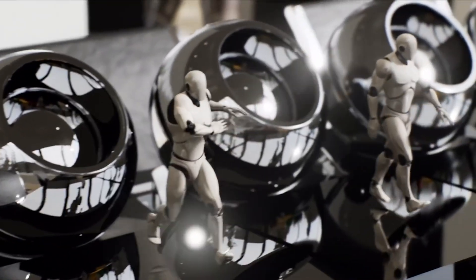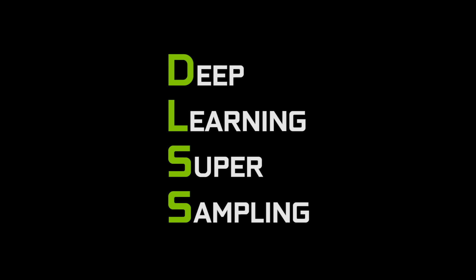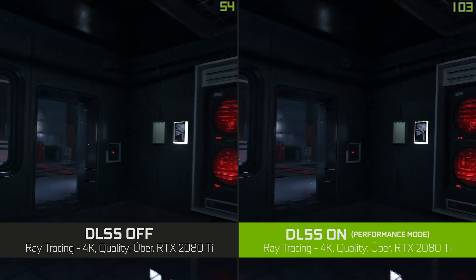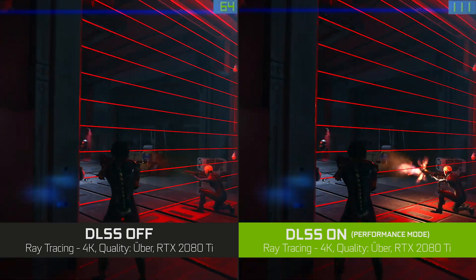At NVIDIA we've been working on graphics and artificial intelligence for a long time, and now we have the opportunity to redefine real-time graphics by applying artificial intelligence to make games more beautiful and more fun. DLSS stands for Deep Learning Super Sampling and it's an AI rendering technology that makes your games render almost twice as fast while preserving the detail you need to play at high resolutions.